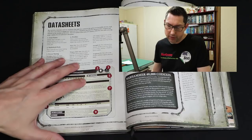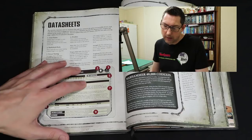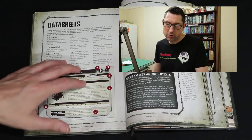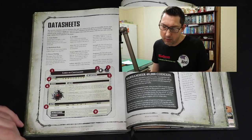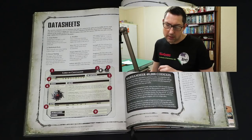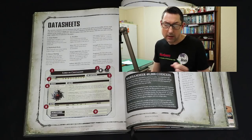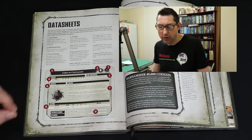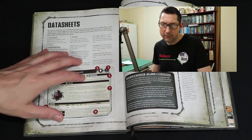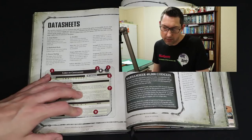One question I get asked a lot is about unit sizes. Let's go back to Necron Warriors — they're between 10 and 20. In power level, 10 models cost x amount of power points and 20 models cost x amount extra. In matched play it's slightly different because you can take a unit size in between those two numbers — you might take a unit of 15 and pay the points for exactly 15 models. In power levels it's basically 10 models or 20 unless you go understrength.